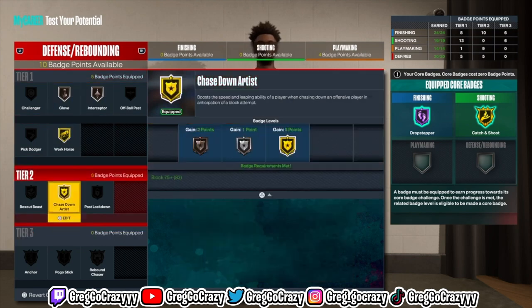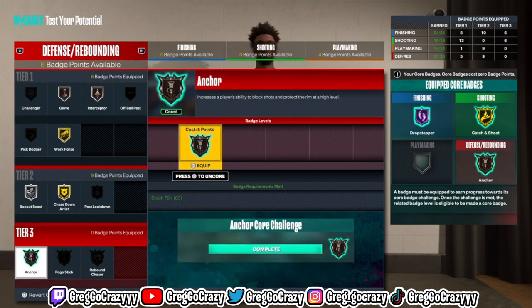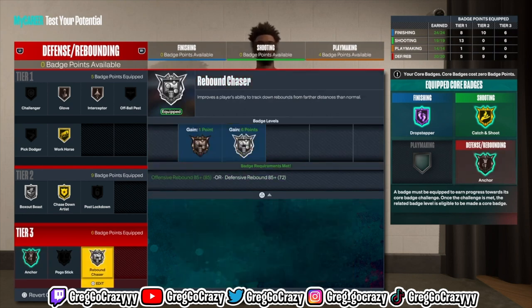For the defensive badges, you get Bronze Interceptor, Bronze Glove, Gold Workhorse. Gold Chase Down Artist — chase down artists don't really work in this game anyway, you can just throw the badge on. You can also Core Anchor even though you get it on Bronze.